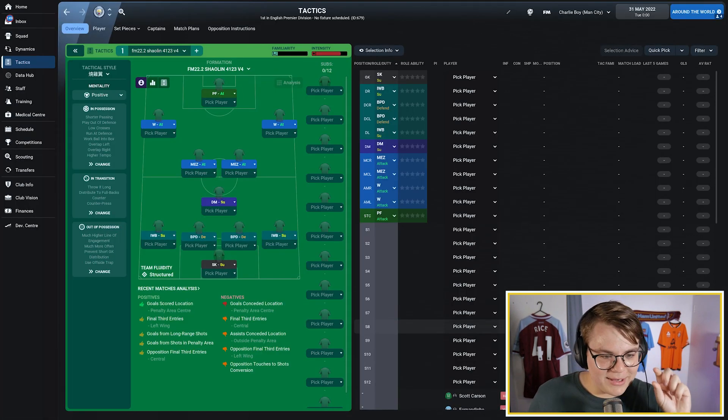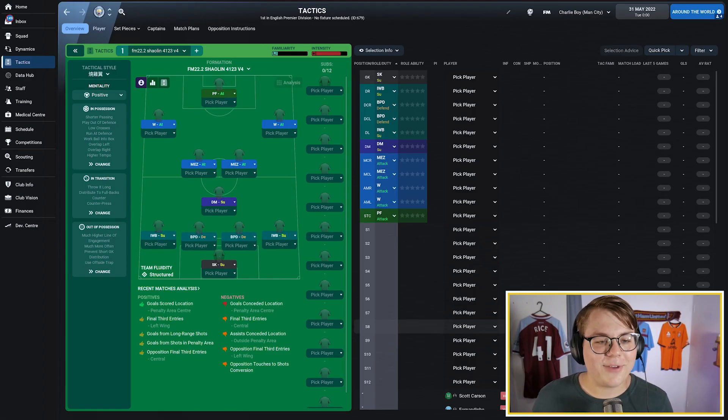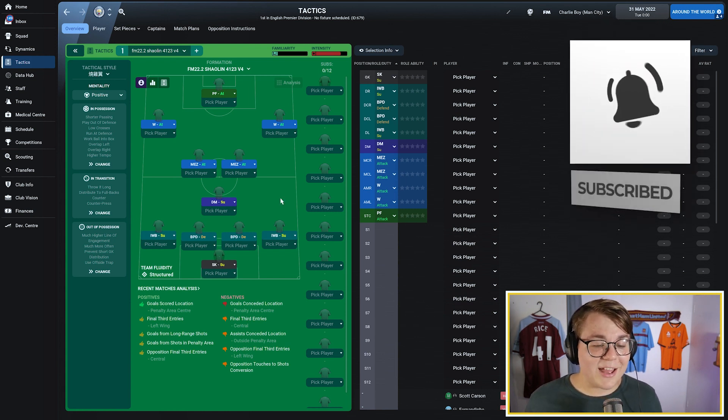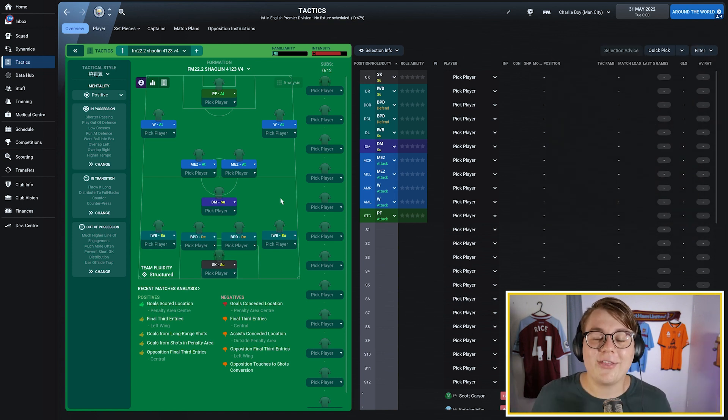Here is the tactic in game, and it is a pretty simple 4-3-3 tactic. This is actually my favourite formation to use in this year's game. Feel free to let me know down in the comments what you prefer to use, and while you're down there, hit the like button and press subscribe if you're enjoying the content. This is a very easy tactic to build, but if you are able to download it, I'll have the link down below. If not, feel free to follow along here and I'll show you how to build it.